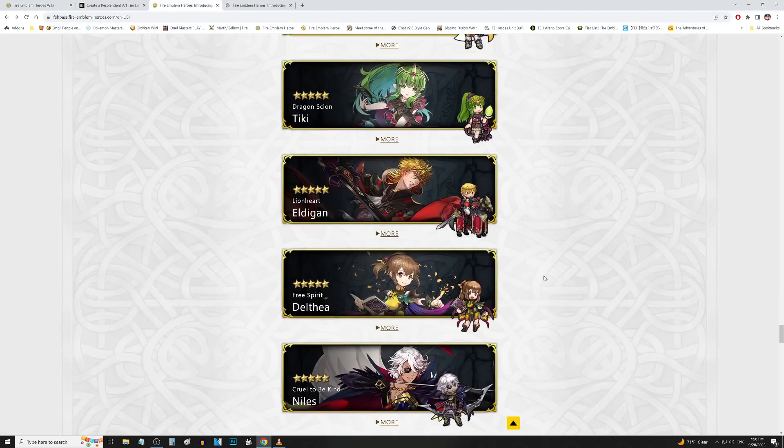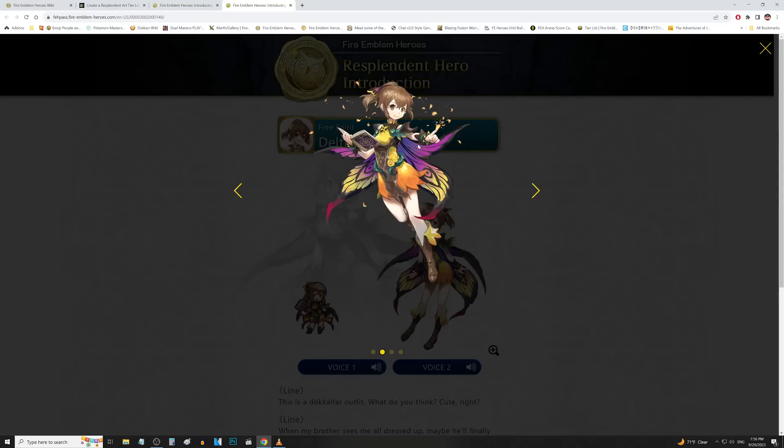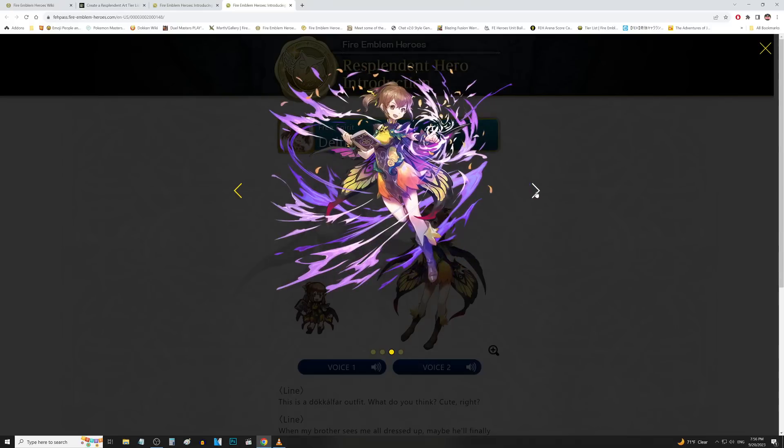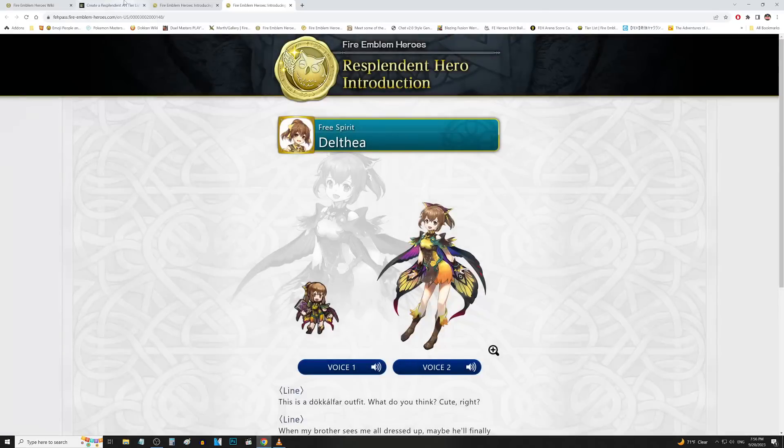We have Delthea up next. I don't like Delthea whatsoever — not a fan of this character — but her artwork is pretty good. They do the fairy attire a lot now and it's probably the most overdone, but at least for this character it does suit her. She's literally just a little girl, so if anyone was going to wear fairy wings it would probably be her. I like the face she's making on the attack art. It's not bad — we'll put her in good tier.